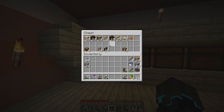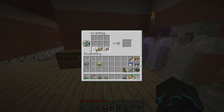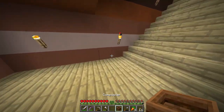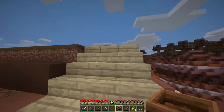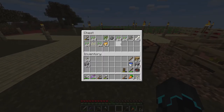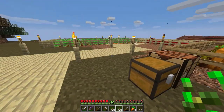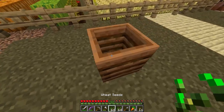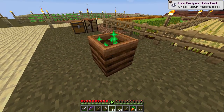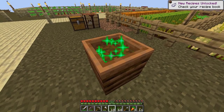The next thing I want to make is a composter because above us we have our farms. I usually have a bunch of leftover seeds from the wheat farm, and having a composter nearby to turn those seeds into bone meal would be really useful. I'm thinking of putting it right around here.